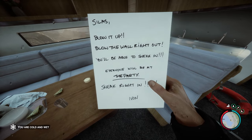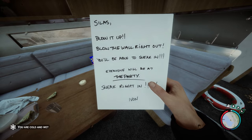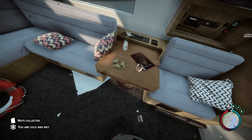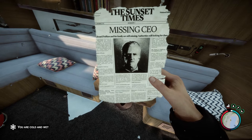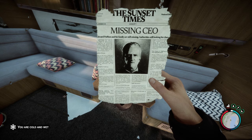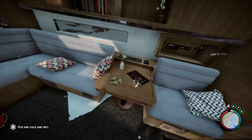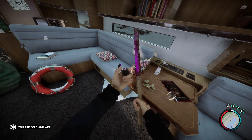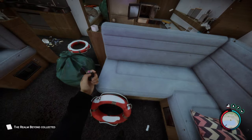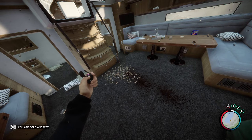There's a note: 'Silas, blow the wall right out — you'll be able to sneak in, everyone will be at the party, sneak right in. Ivan.' Possibly terrorist cultists. Sounds like they had plans for the Puftons as well as Jianyu. Another note: 'Missing CEO Edward Pufton and his family are still missing, authorities still looking for clues.' I'm getting the cold and wet debuff. If I pull out my torch does that help? I think it does. We're going to have to put on some nice armor once I get home.